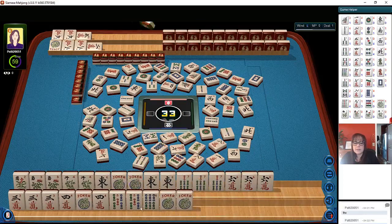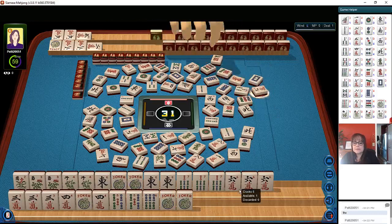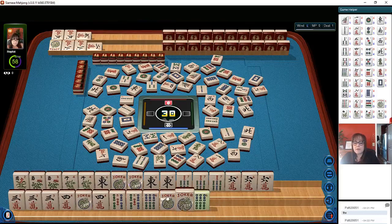Six crack or seven bam, white dragon, one bamboo — we need to kong the four crack, pong the five comma six. Six dots, south wind. They could win at any moment. Nine characters, six bam — now we have to make a choice. Let's hold the bam and the sevens and let the sixes go — six characters.